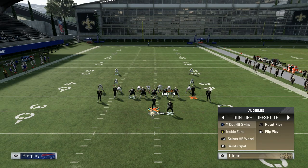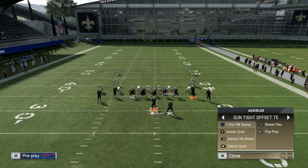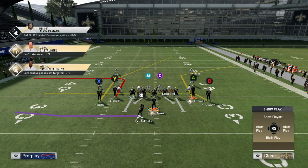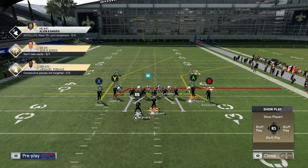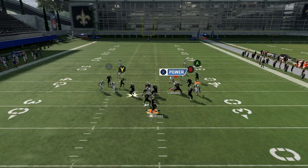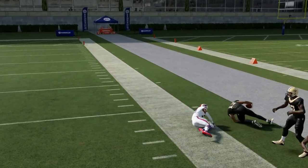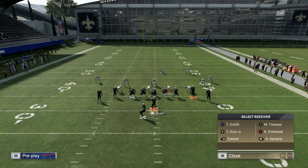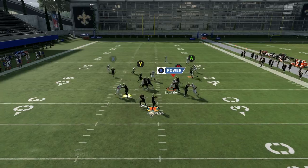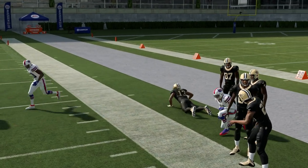The best play probably out of the whole playbook: Y Out from Gun Tight Offset Tight End. I have a full tip breakdown for this play on my channel. The setup: put Y on a drag, and work you guys — you might think on the short side he won't get wide open, but you're wrong. That cloud flat route will come down and cover literally nobody — Michael Thomas gets wide open. For the full setup, drag Y, and we're looking for that corner out route against man coverage: throw it on the break.